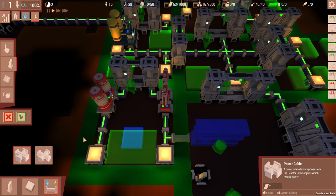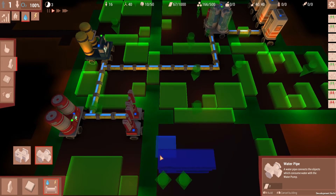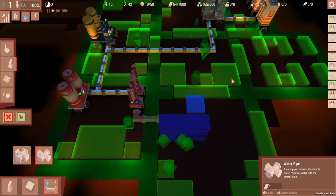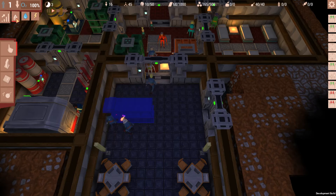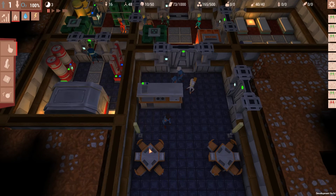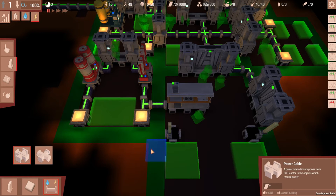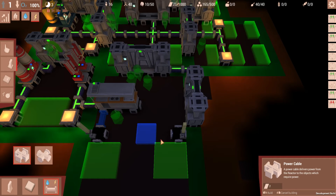Power needs to go to the kitchen — the easiest way is to go right from there. Water also needs to go to the kitchen. I do believe water needs to go to the kitchen. The easiest way to do the lamps is to connect one to the kitchen and the other to the door.